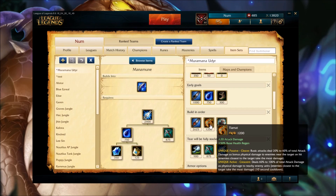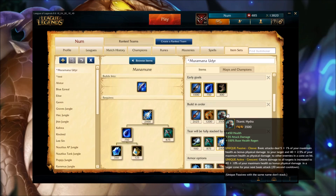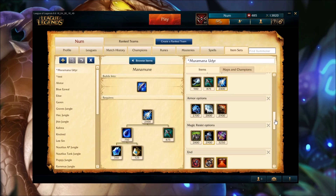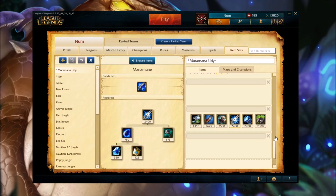Tiamat will help our clear speed hugely and also help our burst. I will always build that into a Titanic, never a Ravenous, because with all of our items together that would be a lot of squishy items. These three items never change: Warrior, Titanic, Muramana. After that we have two slots left for targeted defense — just pick armor or magic resist based on what you need. I want to point out that Iceborne works really well with Muramana because we're going to be getting 500 mana from Iceborne, and that will convert into more damage. Nine times out of ten this is what my build looks like.